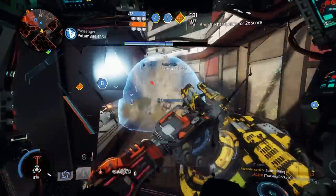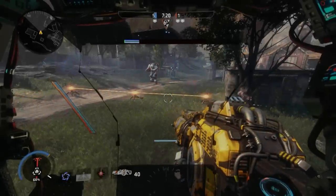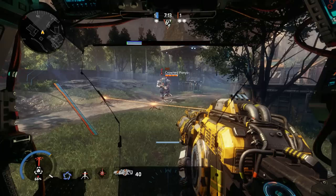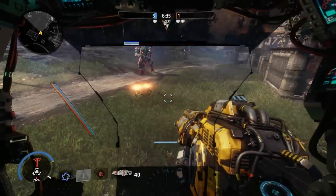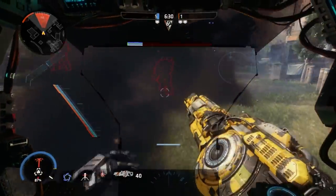The first thing that we need to understand is exactly how the damage functions. When the pylons explode they have a very large radius, and will instakill pilots or heavily damaged titans. Proximity to the pylons is irrelevant — if the enemy is inside the radius, they will take full damage of 1500, regardless of how close to the edge of the damage radius they are.